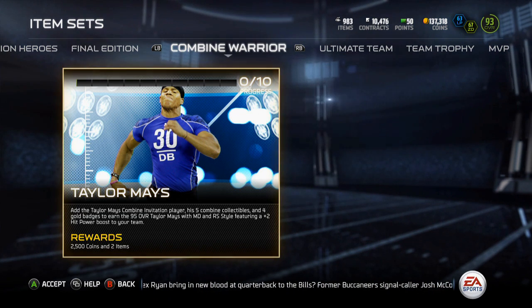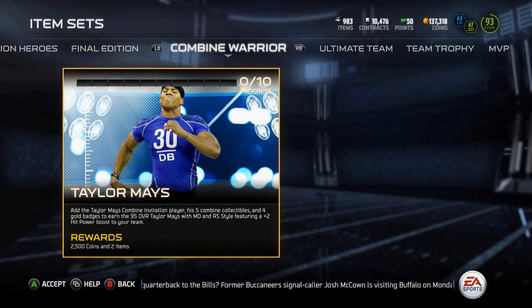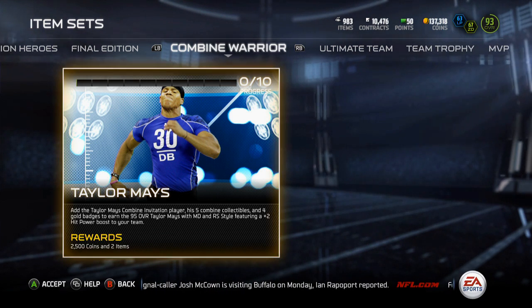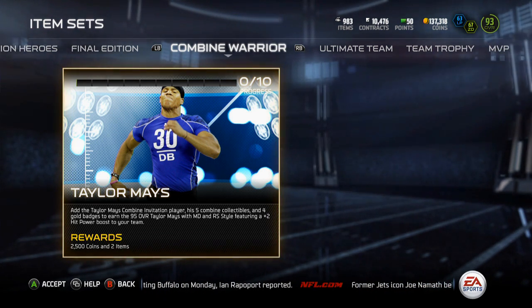Yo guys, what is up, it is Nick, and today I'm going to be going over the Taylor Mays Combine Warrior. You add the Taylor Mays Combine Invitational Player, 5 Combine Collectibles, and 4 Gold Badges to earn his 95 overall Taylor Mays with Mandy and Run Stuff Style, featuring a plus 2 hit power boost to your team.